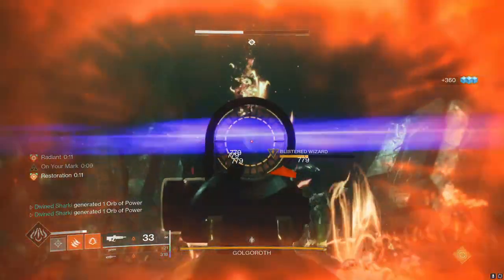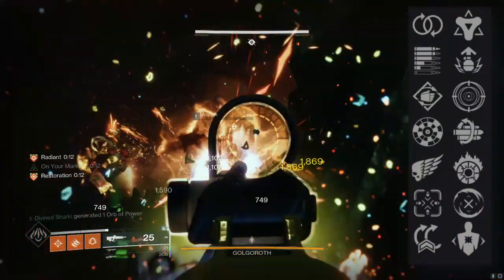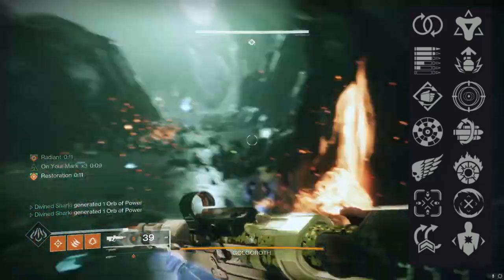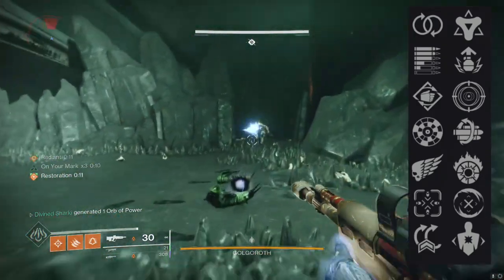Outside of that specific roll, if you don't want Incandescent, Subsistence and Frenzy definitely goes to work. Subsistence and Golden Tricorn could be another pretty solid pick, as well as maybe Perpetual Motion or Rangefinder in the third column with Incandescent in the fourth. But really, Subsistence and Incandescent is the bread and butter of what makes this gun so good.